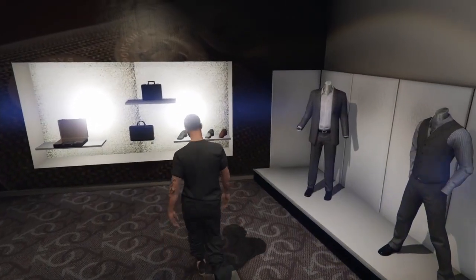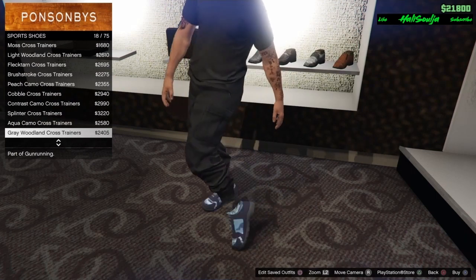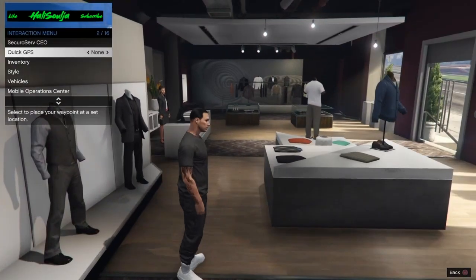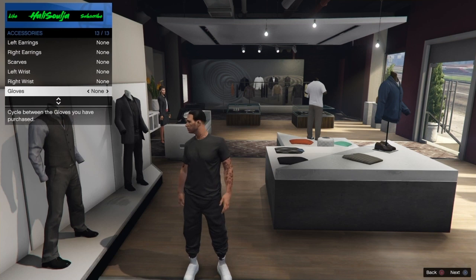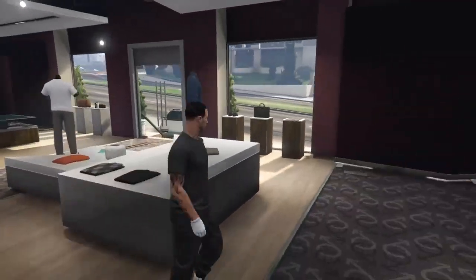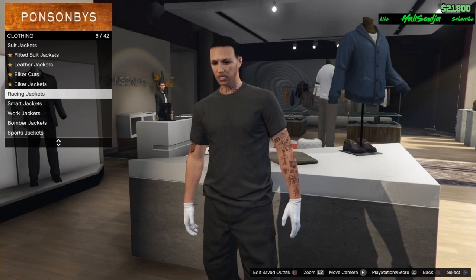Once you got that, go to shoes, go to sports shoes, and again put on the typical all-white tri-hard sports shoes. Once you got that, put on some white cotton gloves. After those, go back to tops and go to biker jackets.